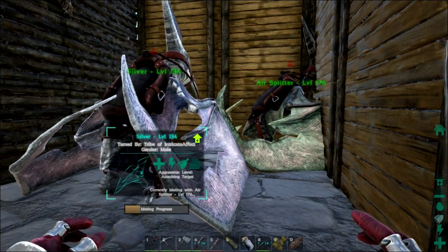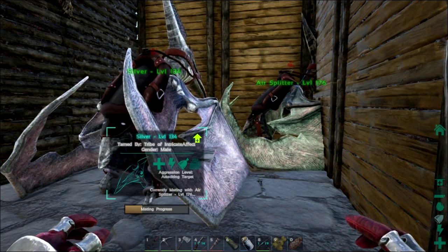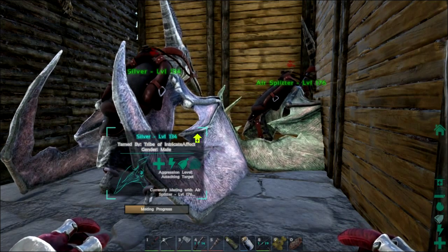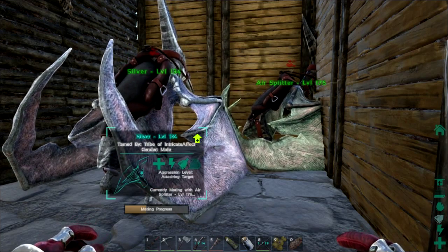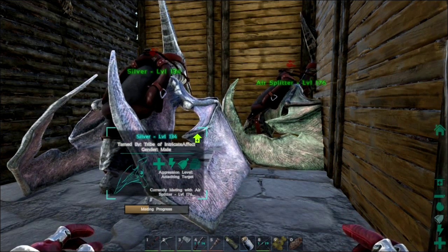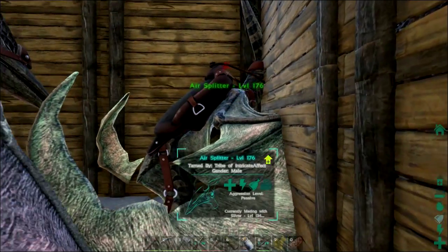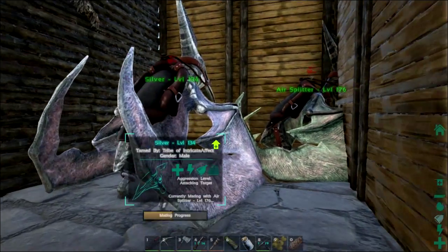I did want to start this episode sooner, but my neighbors over here are cutting down a bunch of trees and it was a loud mess. So I waited until late in the day to start this episode, and now I'm going to be up all night probably making sure this baby pteranodon lives. Silver's high level — 134 — and Air Splitter's 176, so we should get a pretty good pteranodon out of this.